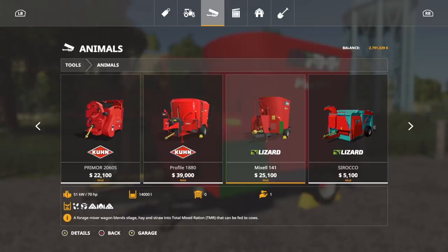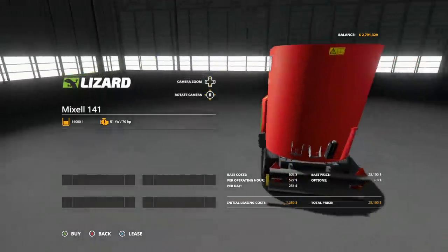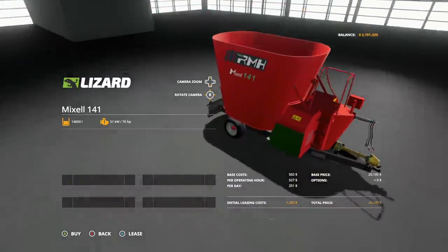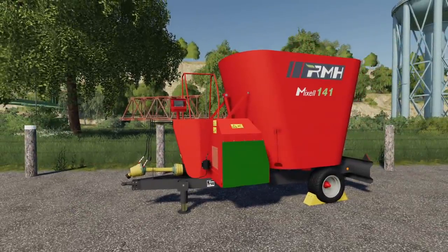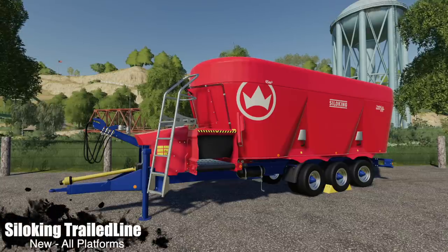The Mix L141 is $25,000 - very cheap. 14,000 liters which is very good, at 70 horsepower required at the PTO - not too bad at all. It does your total mix ration, accepting hay, straw, silage, TMR, or forage. If you're curious about how to get rid of forage, I have a video on the channel - just search DJ Cohab TMR. No customization - what you see is what you get - just a normal food mixer.